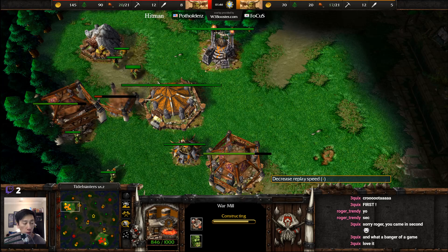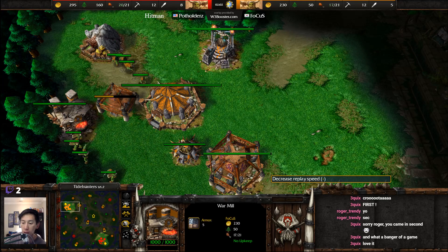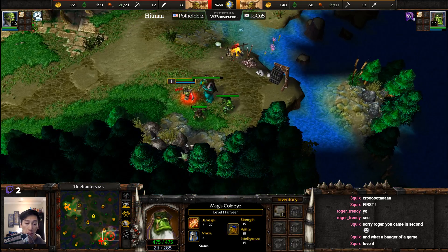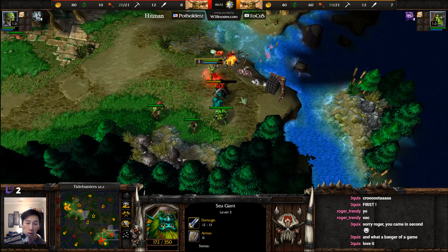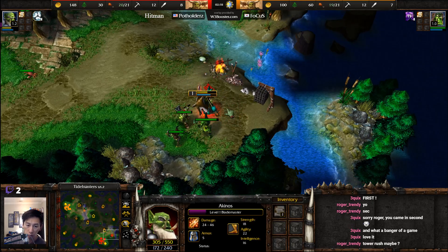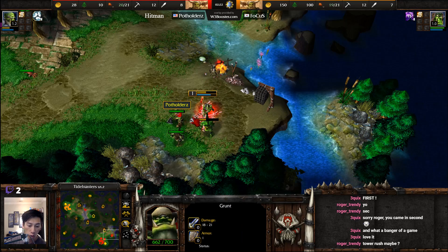Let's slow things down at the two-minute mark as both sides should be starting their creeping and then perhaps trying to get to Tier 2. Farseer is already out and about. Blademaster, same thing, going after this Sea Giant creep camp, trying to pull aggro a little bit away, with a Grunt coming in from the side as well.